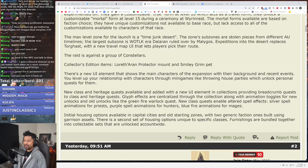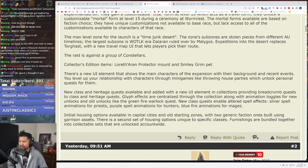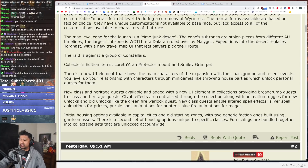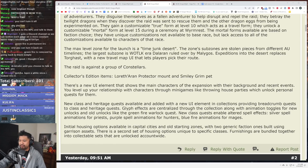That's my idea of class skins — take the effects, mechanically the same, just with variations to give it flavor. Not enough to make the class play differently. Initial housing options available in capital cities and old starting zones, with two generic faction ones built using garrison assets. A second set unique to specific classes. Furnishings bundled into collectible sets unlocked account-wide. This feels safe — the most brave thing they talk about is the Time Junk Desert. Everything else is tiptoeing.